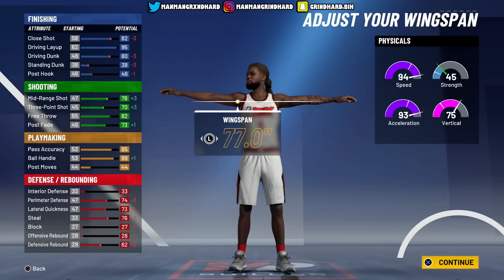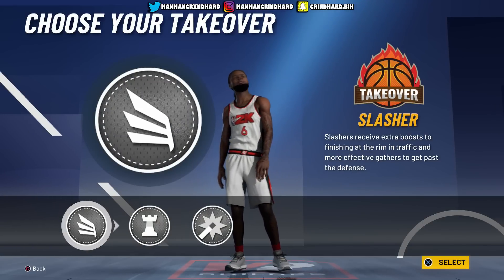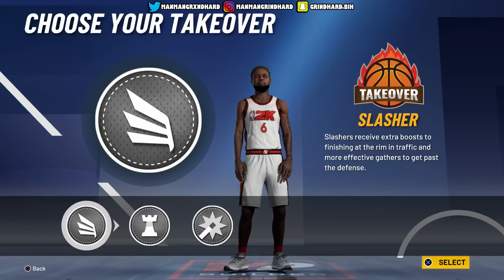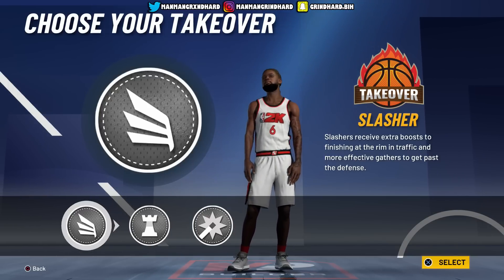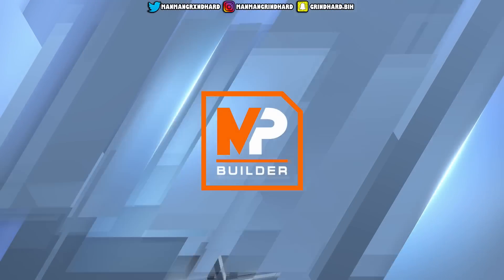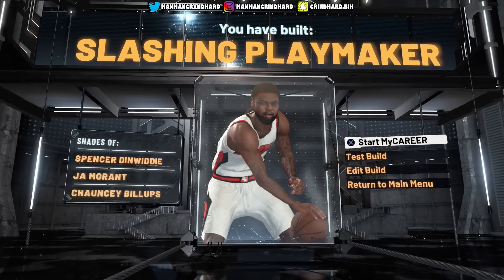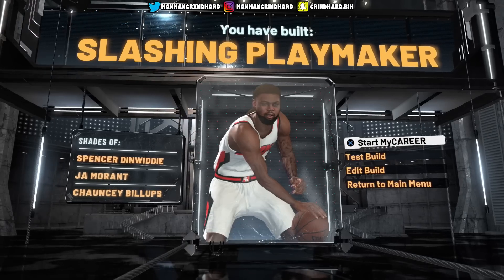We went with the slash takeover. As I've been playing I notice nobody's been getting ankle breaker, so I'm glad I didn't go with the playmaking takeover. Just went with the slash - we're gonna be attacking the rack as always. Guys want to stand in the paint, making it extra hard, but it is what it is. Slashing playmaker, same build I make every year - I just had to find the right pie chart.